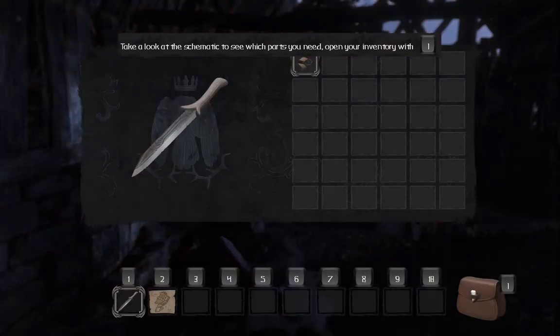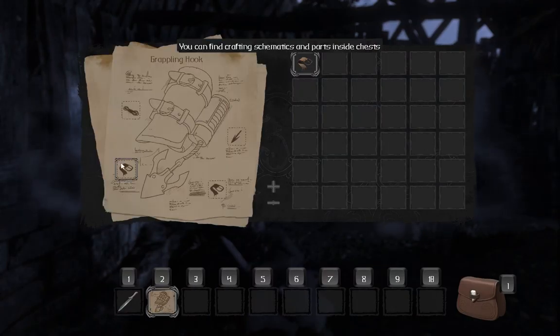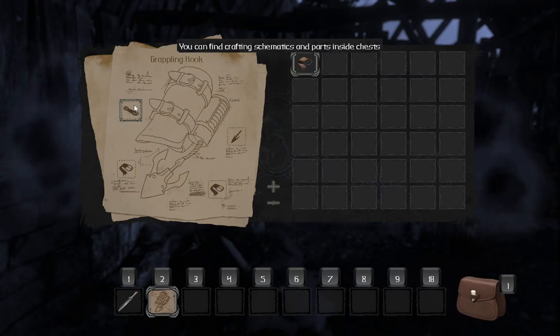Let's open the inventory. I need one of them, and one of them, and one of them, and one of them. I'm guessing.